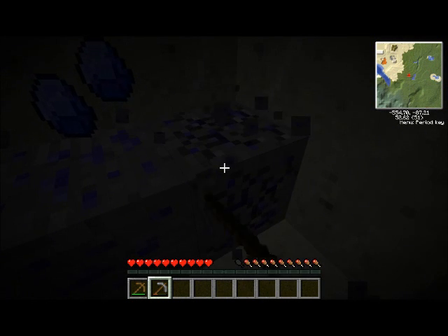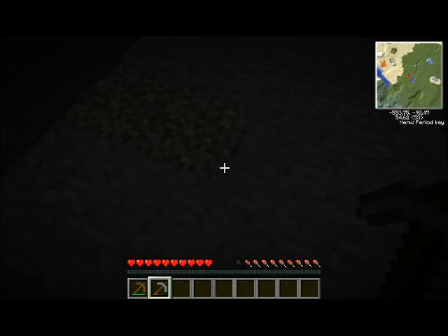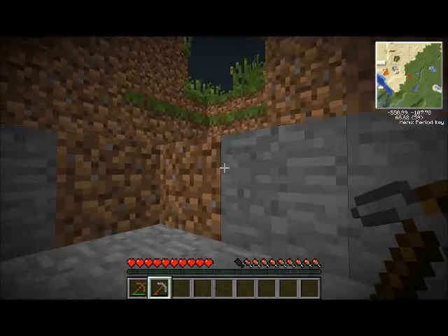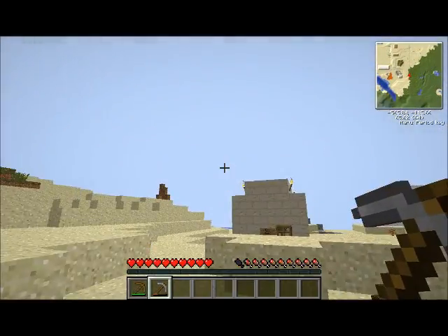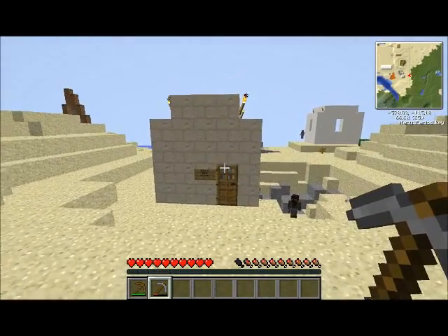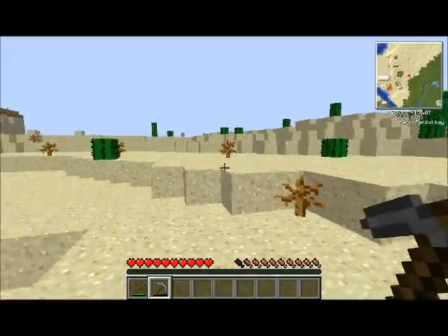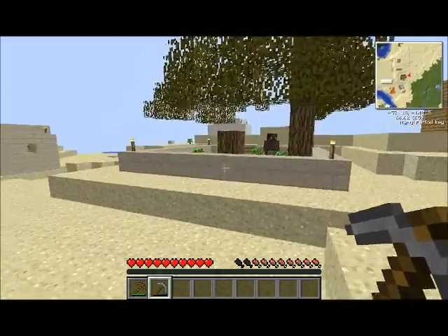This pack also includes a Lumberjack mod — I think it's called Lumberjack or Lumber Mill. What the mod does is when you hit the bottom of a tree with an axe, the entire tree falls down at once. It's really cool — look at that! Like I was saying, when you hit the bottom of the tree with the axe, it all comes down.